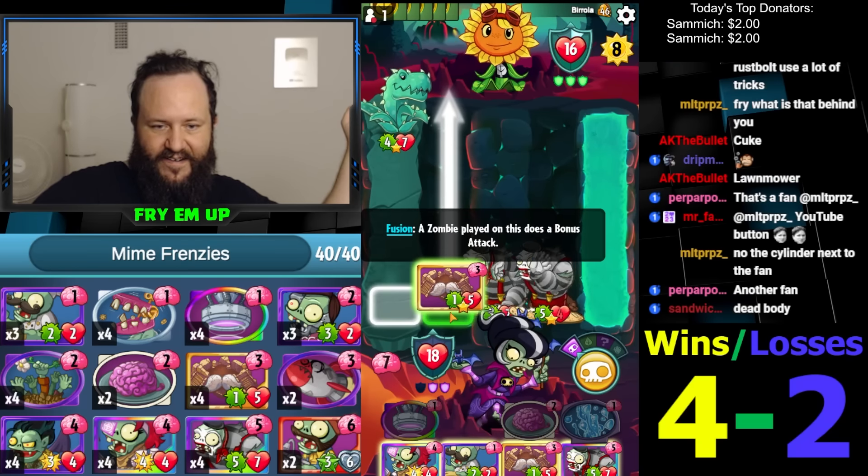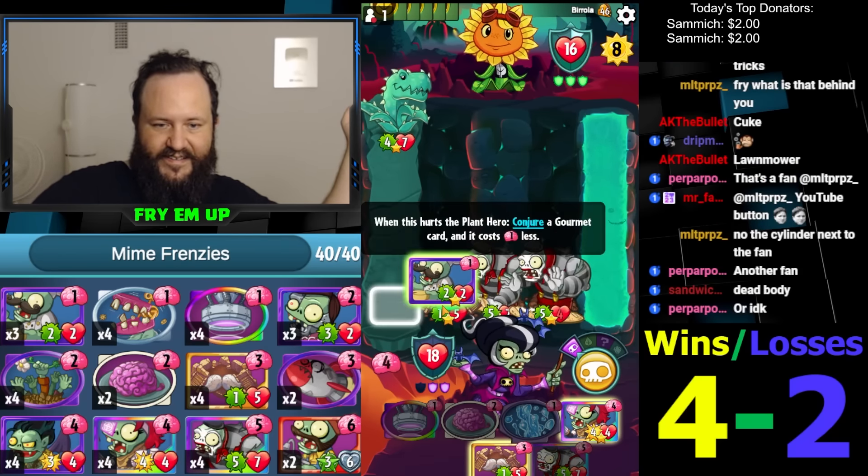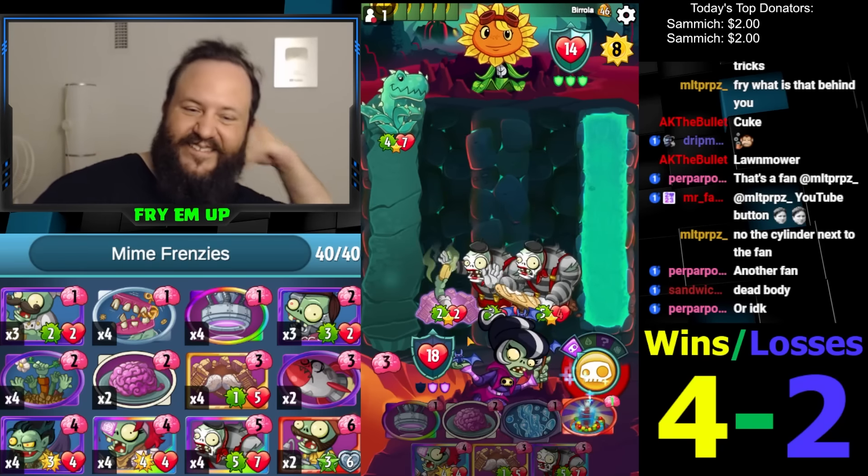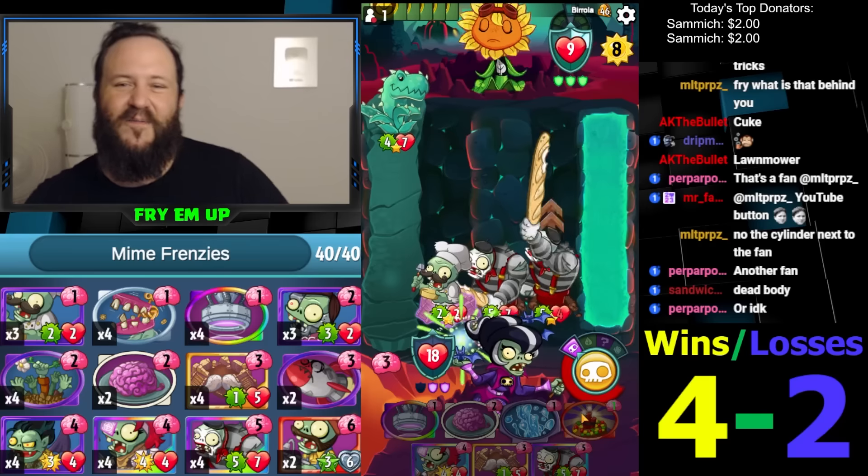Alright, I'll do it with the Cheese Cutter instead, so we can still Lurch for Lunch this turn. Alright — attack! We did it with Cheese Cutter. Go, Mimes! Go!